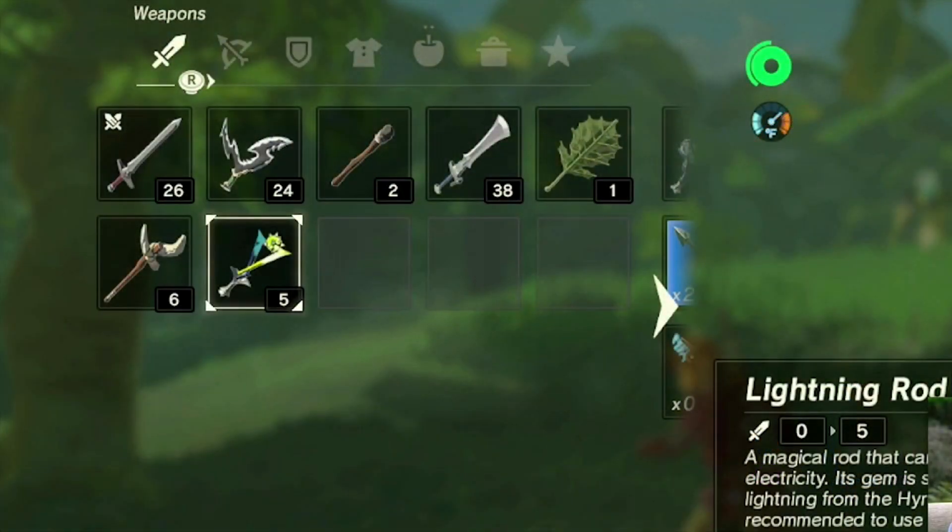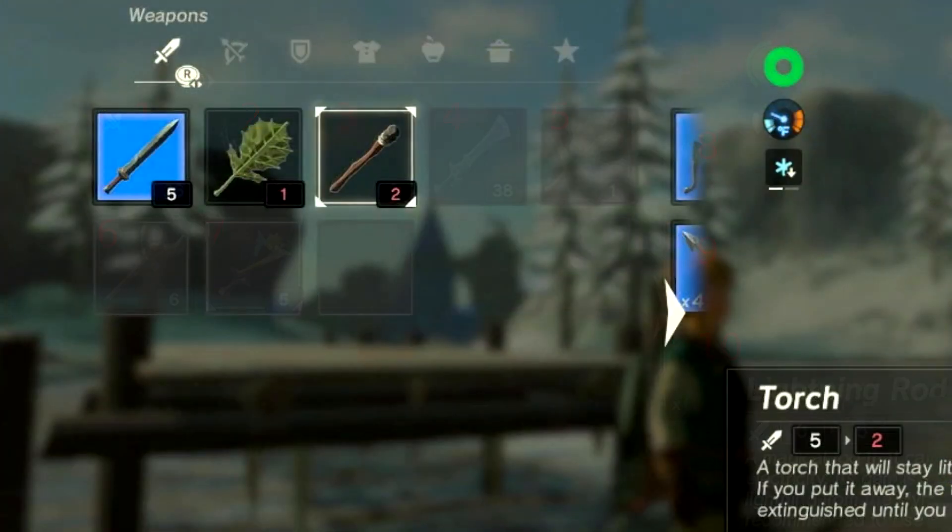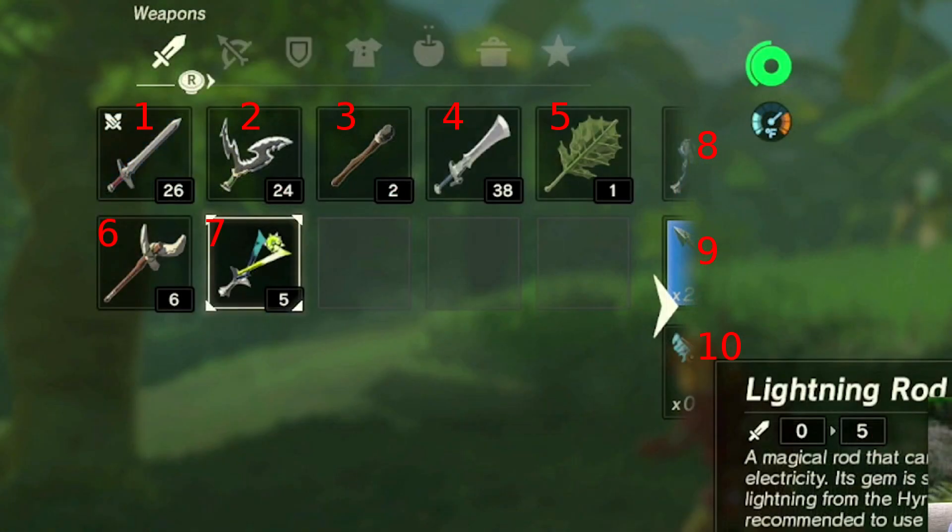Now let's go through the weapons. I gave them numbers just to make sure we're looking at the same thing. But let me start off by pointing out the number of item slots. At E3 we were limited to 8 slots while here we see 10. That either means we can get more slots as we progress in the game, or Nintendo has increased the number for the whole game. Either way, with a huge variety of weapons in the game, it's good news.